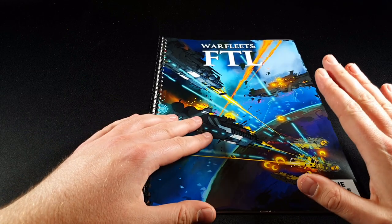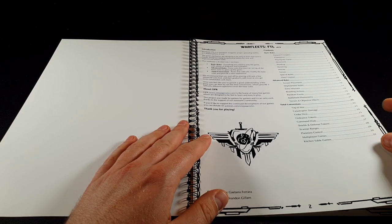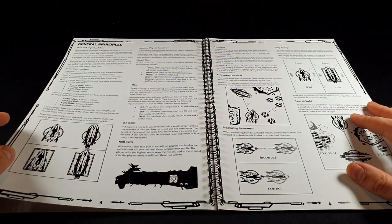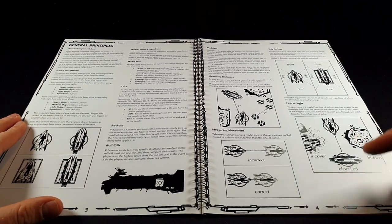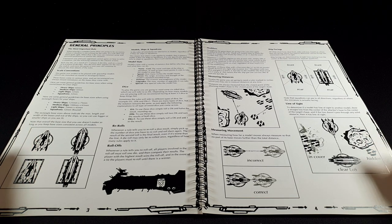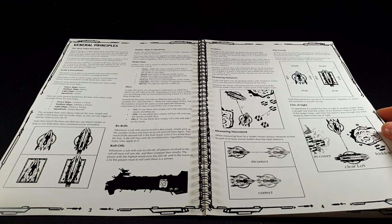So this is their space war game, and much like their other games, the main rules fit onto a single piece of paper. This is the more deluxe version — the basic rules are exactly the same, just with a bit more explanation of the basic principles and diagrams. As a quick reference sheet you can just print off the single page of rules and you've got every single rule there for you.